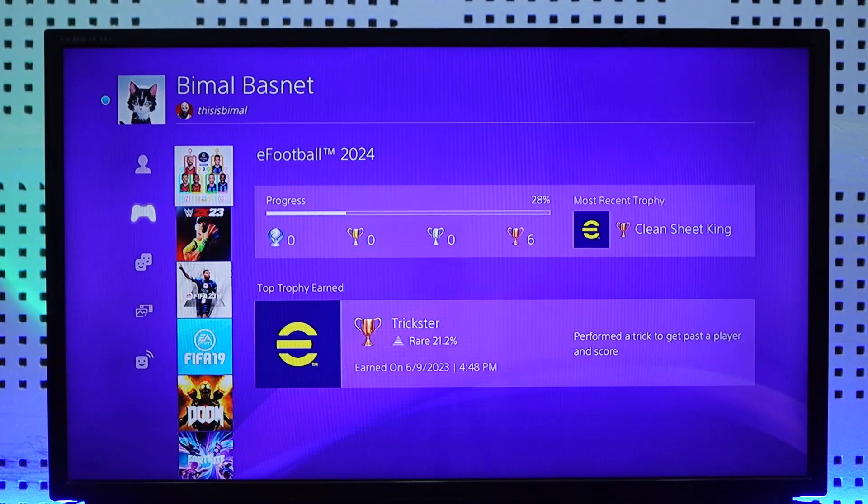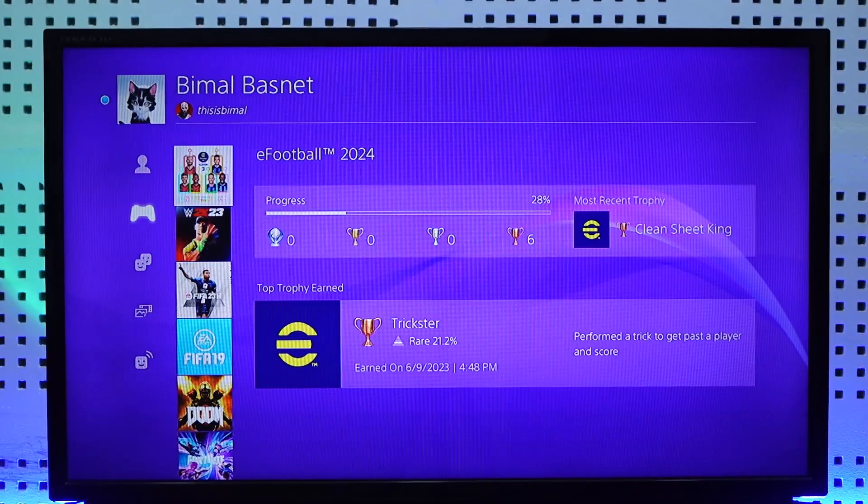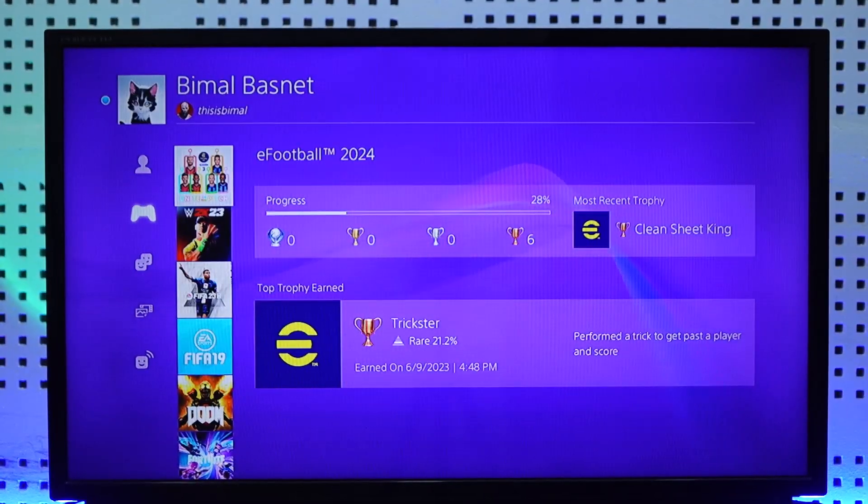Now unfortunately on my PS4, you can see that option is not there at all. That is because PS4 does not give you the option to view your hours. So the only solution I can offer is: if there is anybody — your siblings, friends, relatives, neighbors, anyone else — who owns a PS5, just try to log in with your same PSN account.